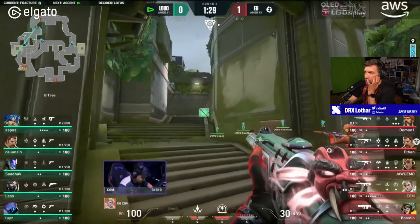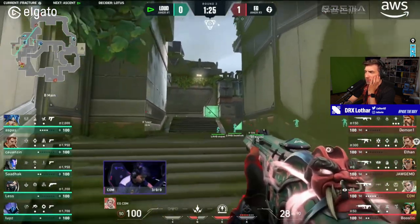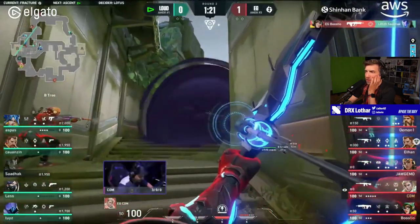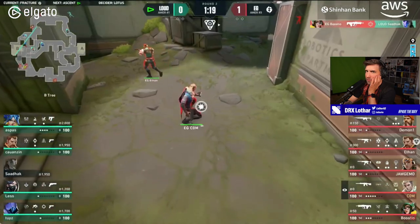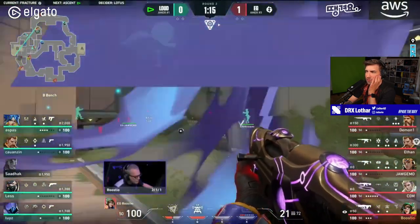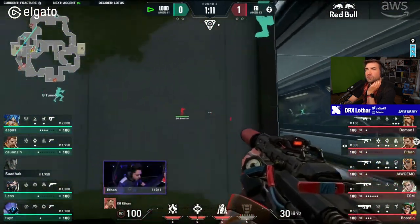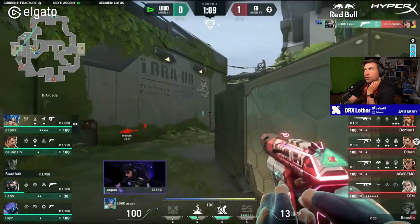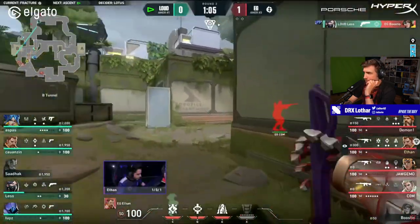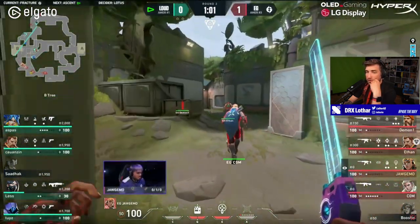Interesting buy from EG — they have three rifles, two Spectres, so no one can pick anything. It's a bit of a commitment; with the assumption that all of your players are alive, it's not a problem. But if someone dies, they can't really build up economy that much. And Boostio just gives a gun — that was a rifle, an actual rifle on the Lurker. That is a problem.